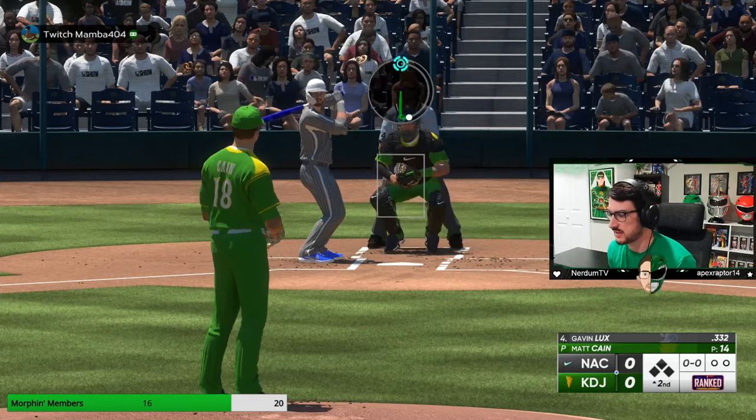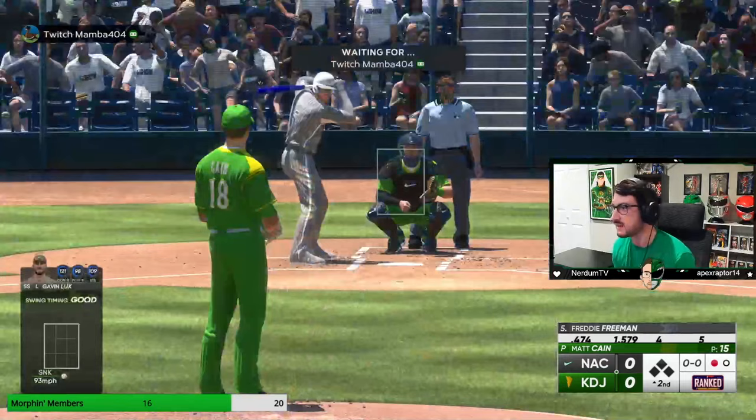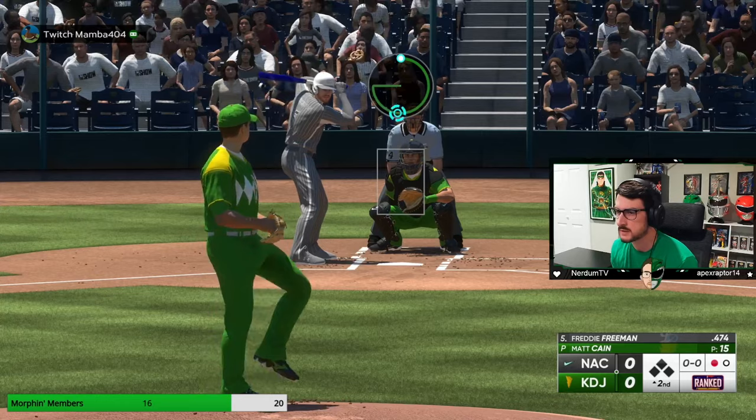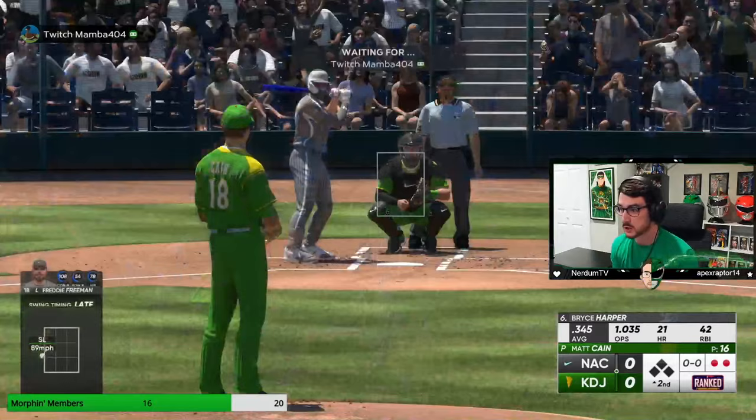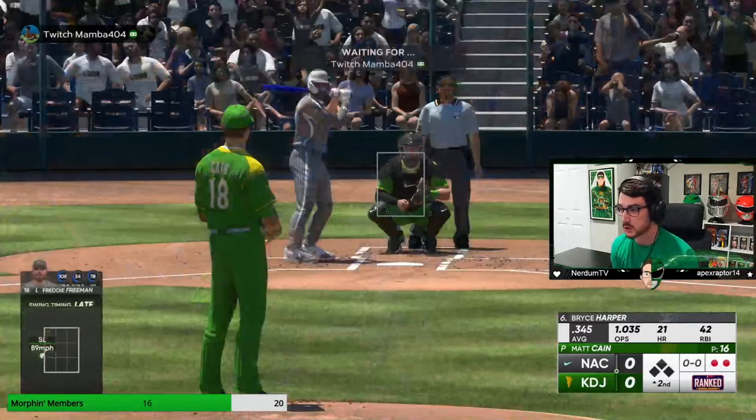Gavin Lux — a very odd choice for a cleanup hitter. First pitch ground out. That's what I want for Matt Cain. One away. Freddie Freeman — I don't think my opponent knows he's not supercharged anymore, but still gotta be careful. Two pitches, two outs. What I'm trying to do to lefty batters is hit them below the zone and inside. So with Bryce Harper, we're going to do the same thing — sinker below the zone.